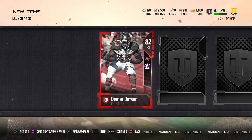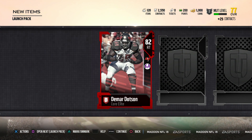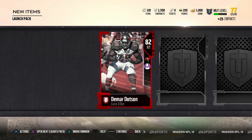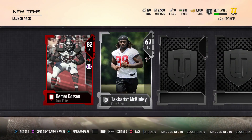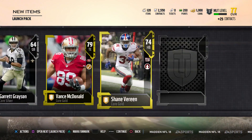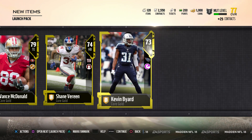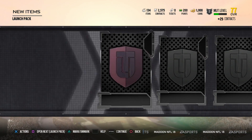We've got three more packs left and we have that elite player topper. Our first elite player is DeMar Dotson — a nice right tackle. I'm probably gonna put him up on the auction block. We also get Vance McDonald and Shane Vereen, so nothing too special there.